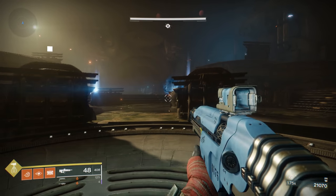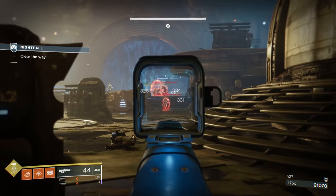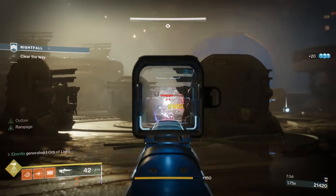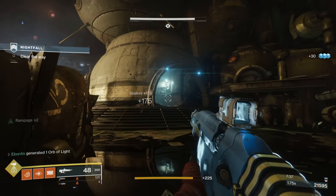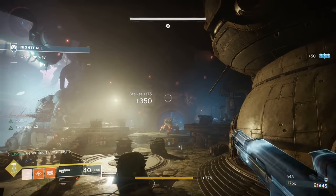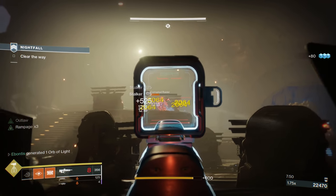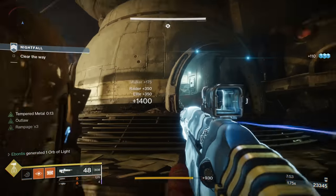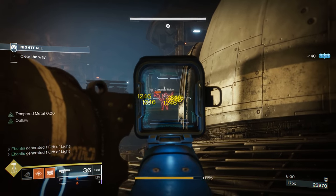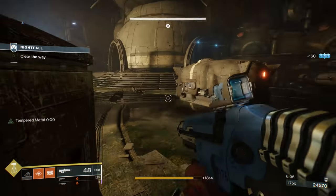Mow guys down from a distance as they come to you — the tank will slowly creep out; just take your time and be safe. Watch your right side as more things spawn. Grenades on the walker are still pretty effective even without Grenadier. You're also going to have some Corrupted Raiders, and guys will start appearing in the dome area over here. Rampage just mowing them down.